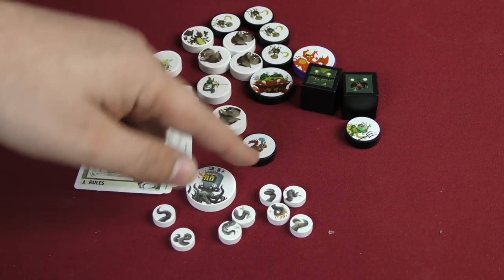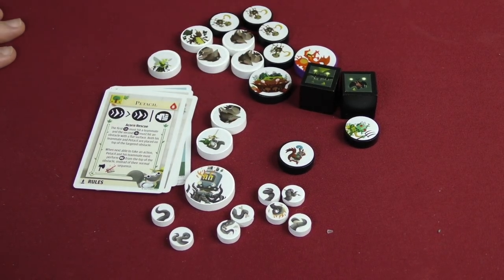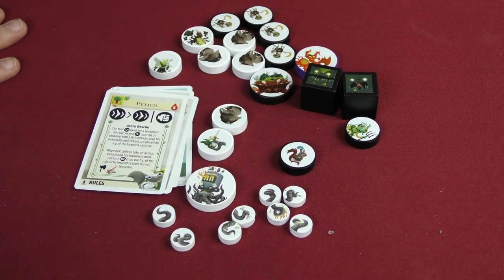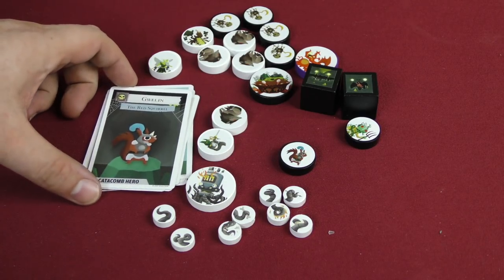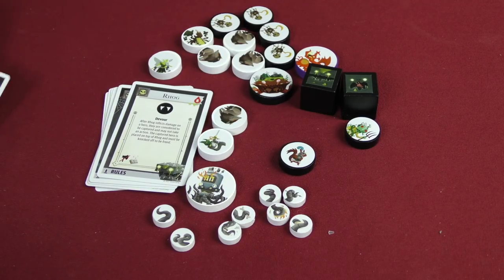Pedasal — here he is — his first attack hits a teammate, and the second is an obstacle. So he grabs a teammate, they jump to the obstacle, then they shoot off the obstacle. Whether or not that's optimal, it's just a really fun thing to do. There is also the bad squirrel, who basically acts like a living net — they capture the enemy.